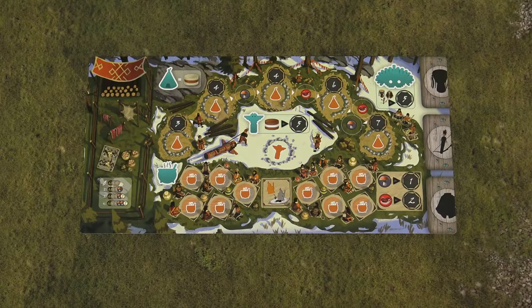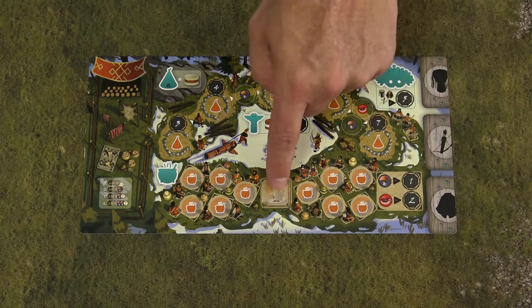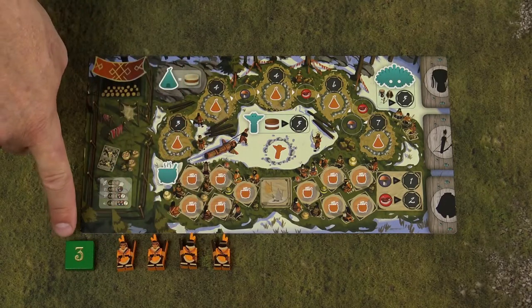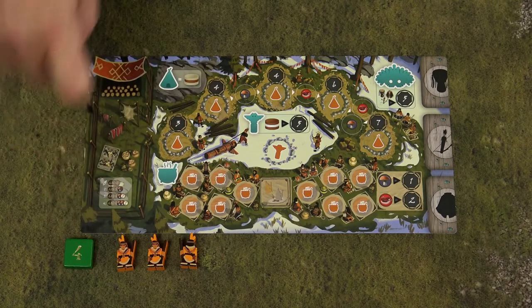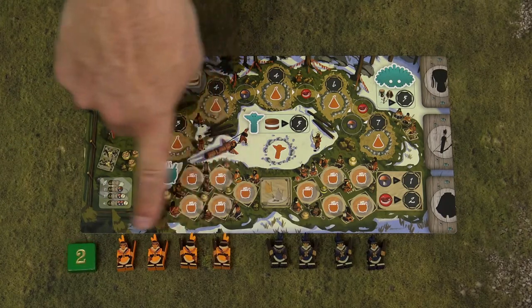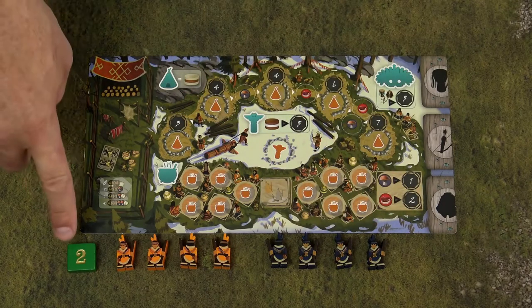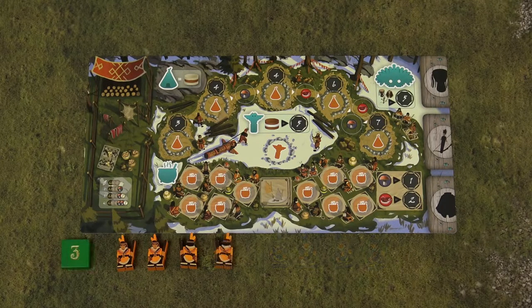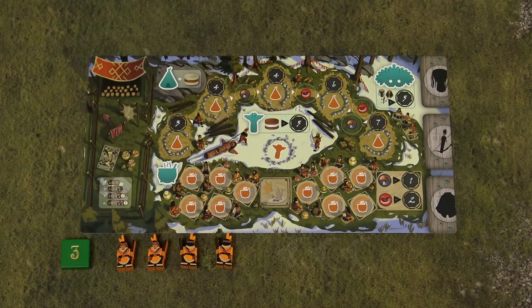Then each player will take a clan board. Place the copy power token face down on its spot. For a 3-player game, each player uses 4 nomads of their color; 3 nomads for a 4-player game; and for 2-player games, 4 nomads of their color plus 4 nomads of another color. For our 3-player game example, we will need all 4 nomads.